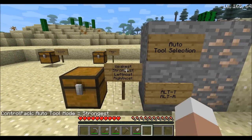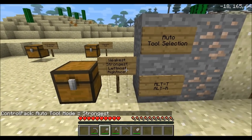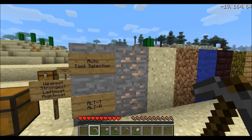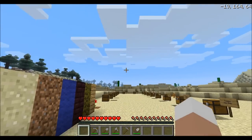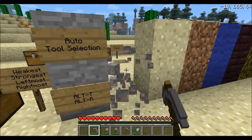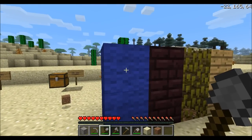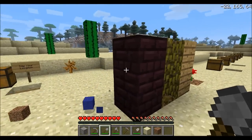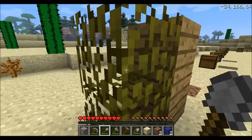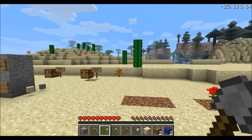Then we have 'strongest' mode, which will obviously choose the strongest tool. Then we have 'leftmost,' which chooses the leftmost tool in your hotbar, and 'rightmost.' Right now I'm in strongest mode, which is my favorite. So if I'm here with my bare hand and I look at an iron block, it will switch to the pickaxe automatically. Same thing with sand — it'll choose the shovel. And the wool — it'll switch to the shears. Pretty cool. And with the axe too. All automatically — I only click the block.